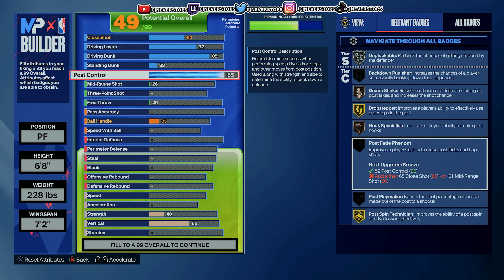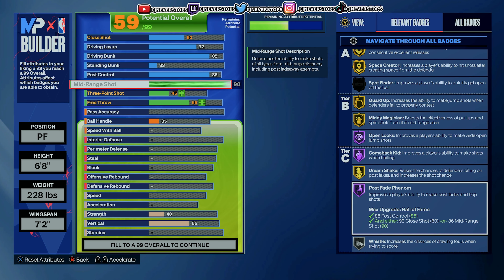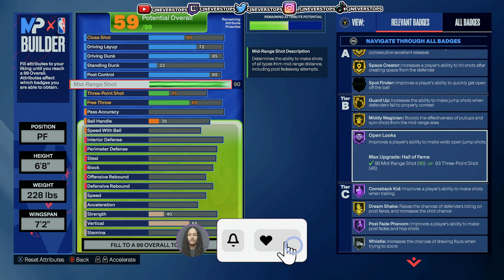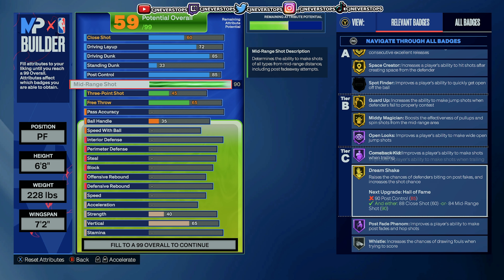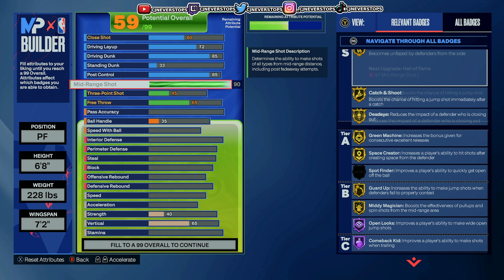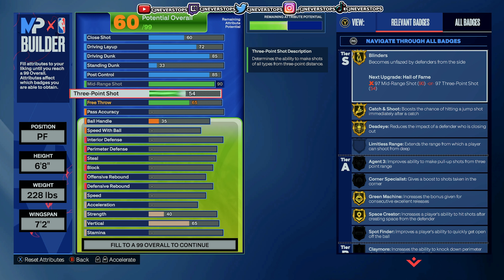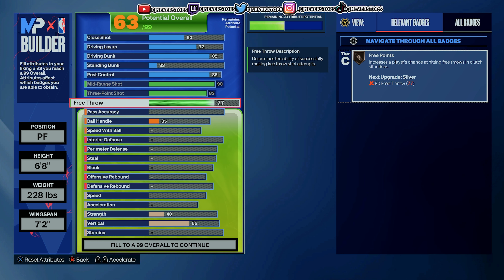Post fade is gonna go up when I put up the mid-range, but mid-range shot is gonna be a 90 — that's as high as I can get it, and it maxes out at 90. Open looks: Hall of Fame. Post fade phenom: Hall of Fame — that's a great badge to have. Mini magician: Hall of Fame. Catch and shoot: Blonders. So you got a lot of great shooting badges. The three-point shot is gonna be an 82, and along with all the mid-range badges, the three-point is gonna be great. Free throw is gonna be an 81.